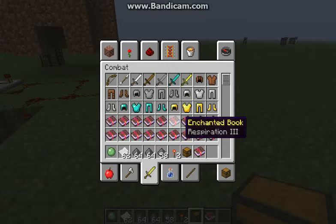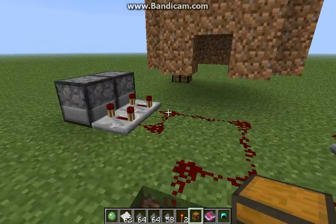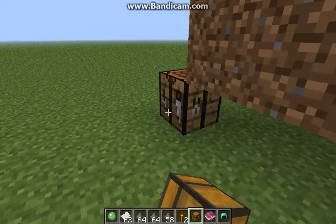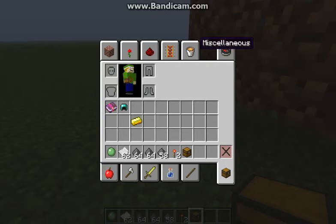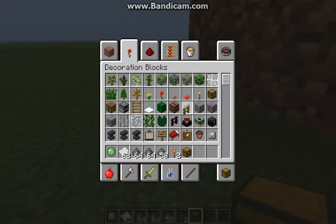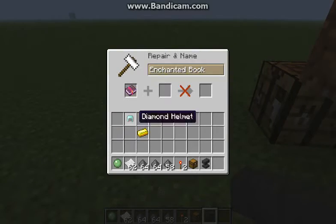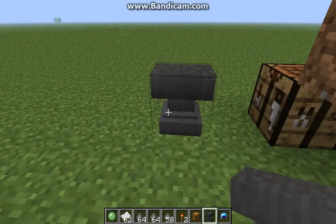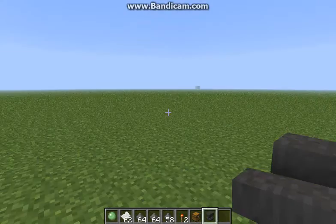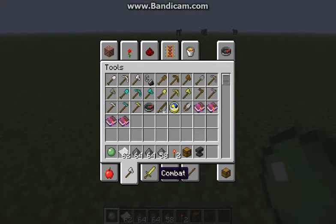I don't really know what Thorns does but it sounds really cool. You can only use anvils to apply it — you can't use the regular enchantment table. And there you go — now you have a Thorns helmet. Thorns I believe also works on swords.